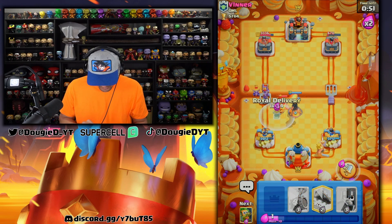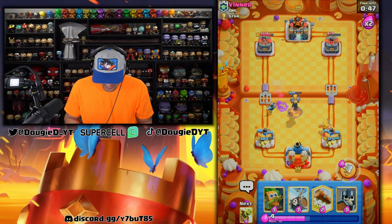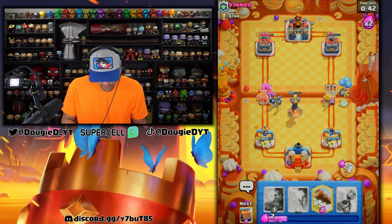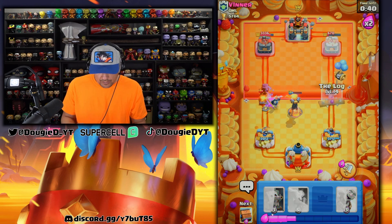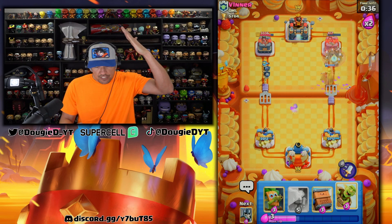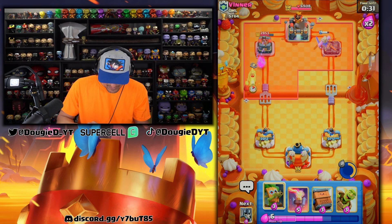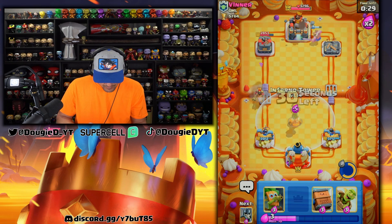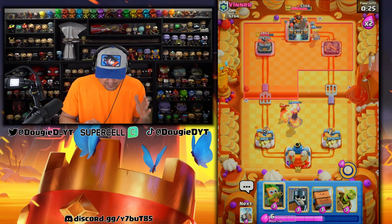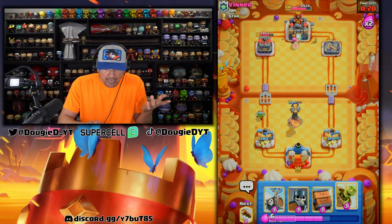Going in with the royal delivery, keeping the pressure up with the skeleton barrel. Protecting the tower, then going in — knew it! The skeleton barrel is going to connect, going in with the dash. Should be able to defend this without a doubt. Going here — it doesn't matter what he puts: e-barbs does not matter. We have so much great defense. Eight in a row with this deck!